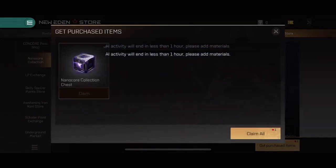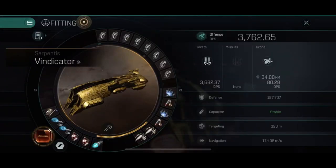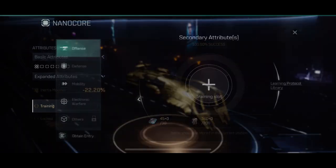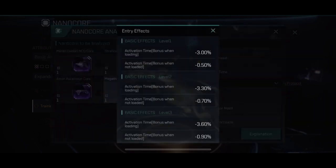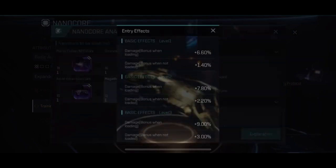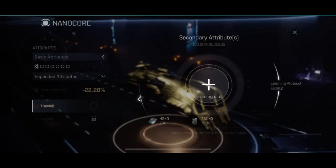These new legendary cores can be customized. Not only can you change the appearance, skin, and colors — you can also use other Nanocores that you have to upgrade this core's stats, making it more suitable and perfected for its task. So now we have a reason to buy several Nanocores of the same ship with our Concord points. We analyze those cores, remap the stats if they're wrong, and then apply them to the legendary Nanocore. You're essentially creating your own personal Nanocore. You also get upgrade materials from keys, but they can also be bought from the market.